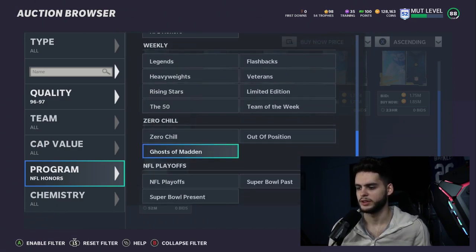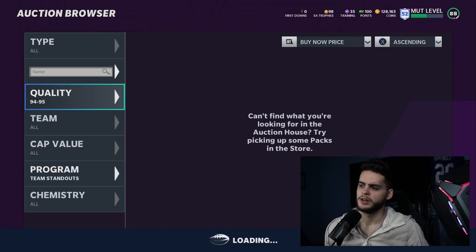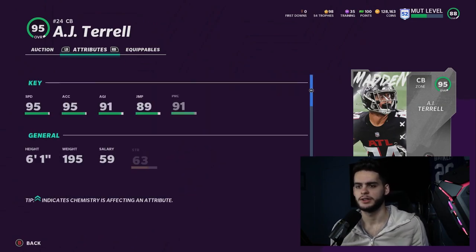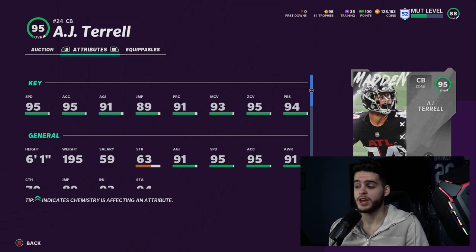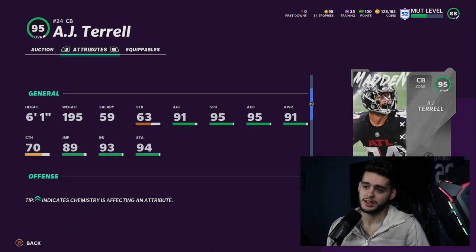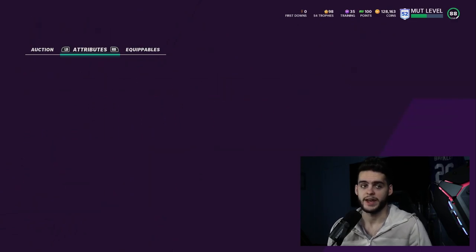Let's go check out some Team Standouts on the auction block. Filter by 95s — let's see what's up. Okay, so we have AJ Terrell, who I did want to see. His stats: 95 speed, 95 acceleration, 91 agility, 89 jumping, 91 play recognition, 93 man, 95 zone, 94 press. If you power him up, he'll have 96 overall, 96 speed, 96 acceleration, 99 man, 99 zone, 99 press. AJ Terrell may be one of the best cornerbacks in the game — that is crazy. He's 6'1", jumping is a little low at 89, but 92 change of direction and everything else is really solid.